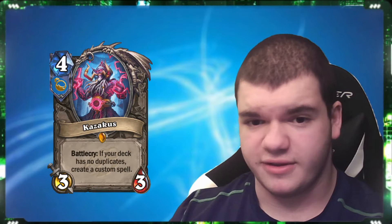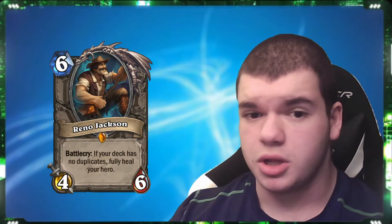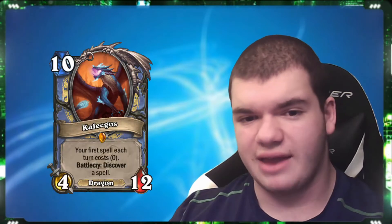The main cards in this deck are Kazakus, Reno the Relicologist, Reno Jackson, Luna's Pocket Galaxy, and Stargazer Luna herself. There are two main archetypes for this list: the Dragon variant and the Elemental variant. I went with the Elemental variant because Death Knights are fun.